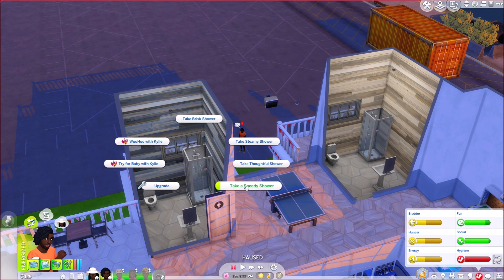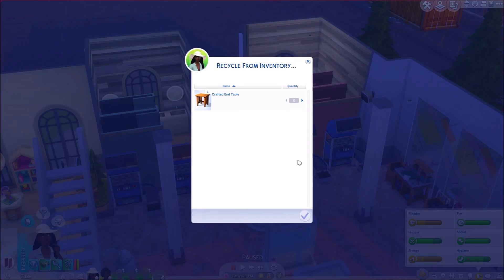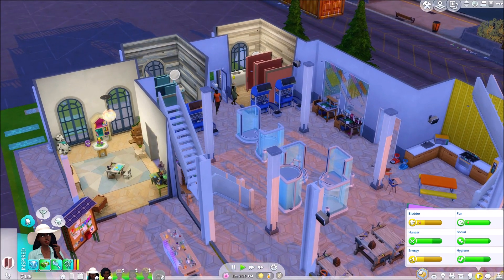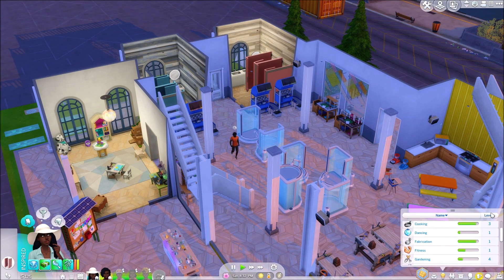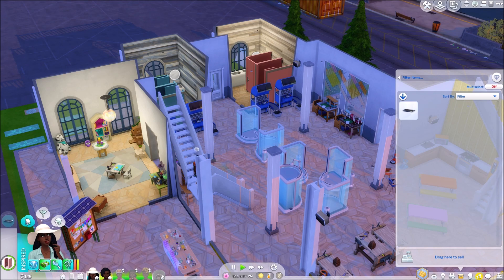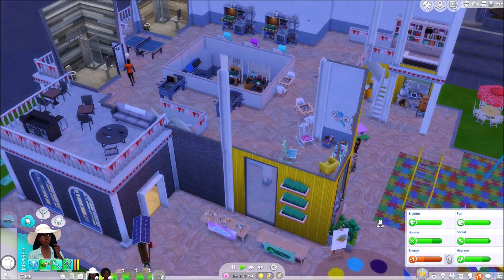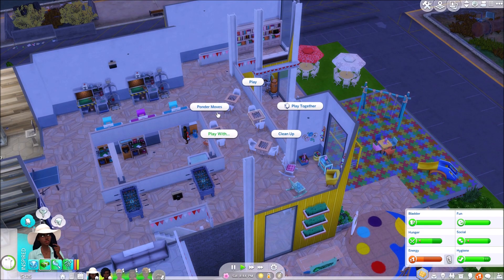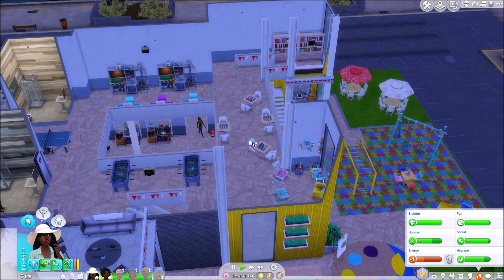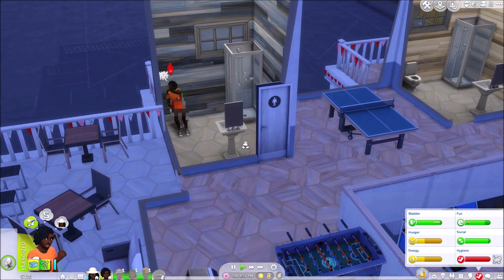Colby's going to come and take a shower first — he needs to pee and take a speedy shower. Kylie needs to pee as well. I added these cubicles in here. She's got stuff to recycle — a crafted end table — but I think I'll sell that when we go back home. She still needs to do the municipal concept stuff which I don't quite understand. Let's have her practice some chess — why don't we play with Tina Tinker? Colby's just going to sort himself out.